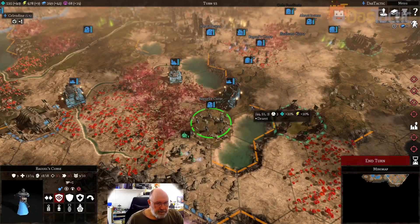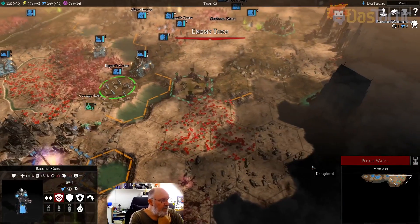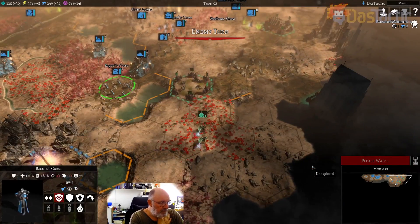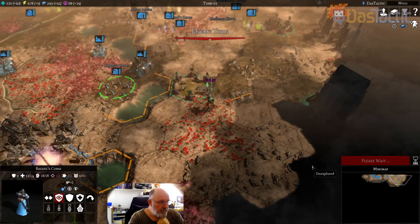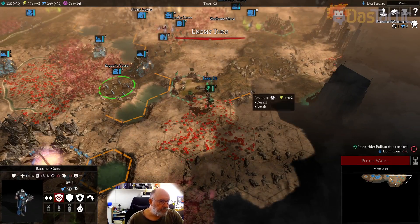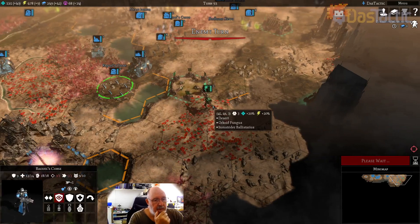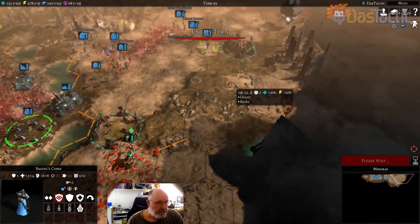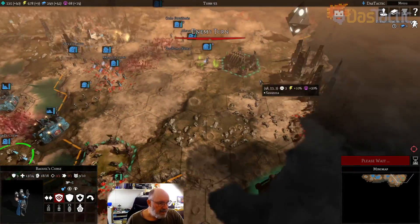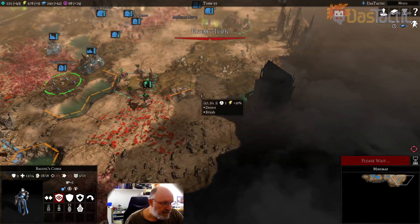We'll get that one done and end our turn there. Our resources are still going pretty well. This is only just level two, so it's only just been built. And in fact, there's their city — there's one of their cities anyway. We're now closing in on the actual kill. We can finally get rid of these people.